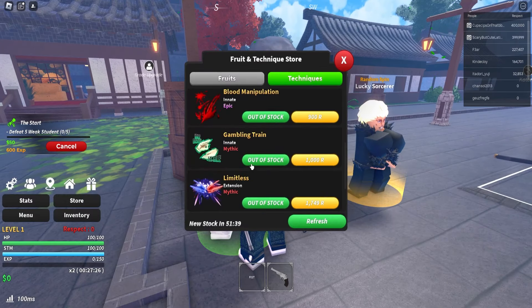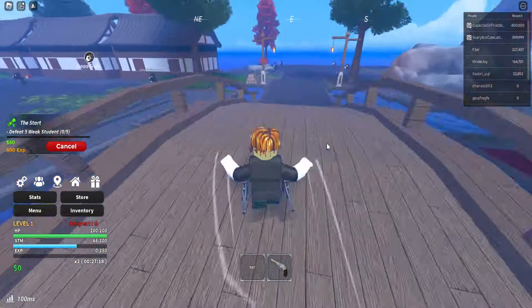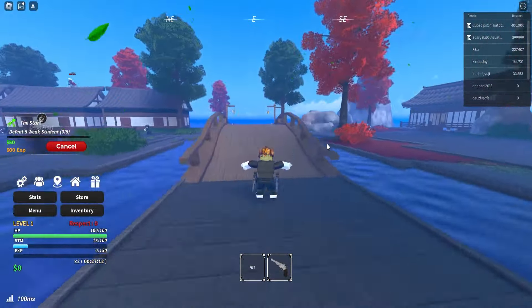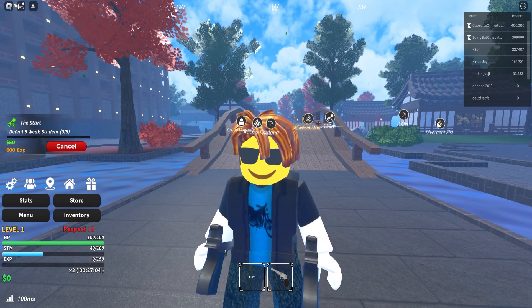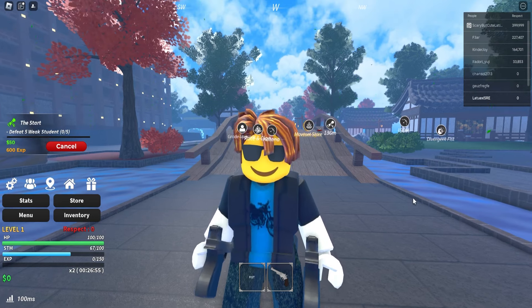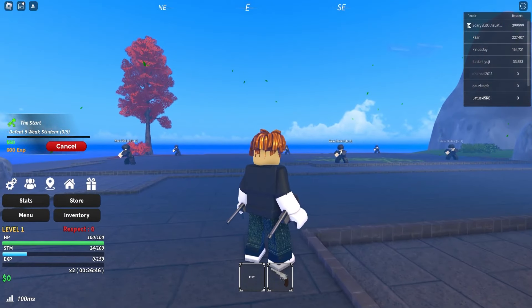At the dealer you can see the Gambling Train mythic — it costs thousands of Robux but you can get it at the end of the video if you follow all the steps. Next up in the update log is the Thunder Pole, a new weapon — that's also what you saw in the beginning of the video. We also got Black Flesh and Dead Frost styles, but those are only available in private servers.